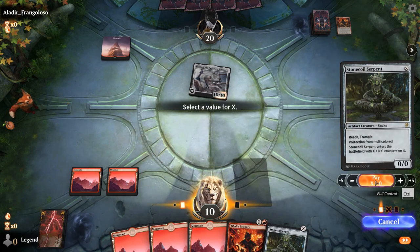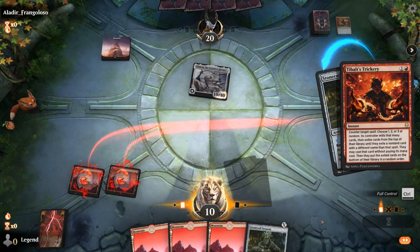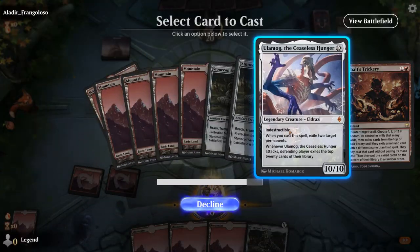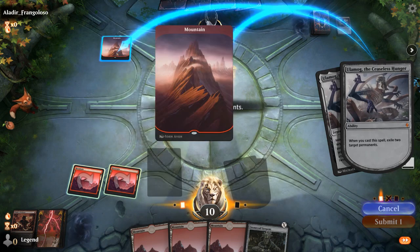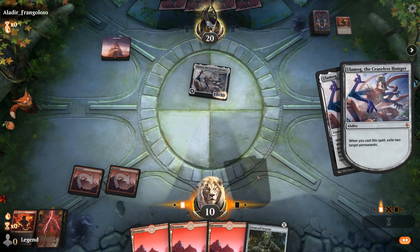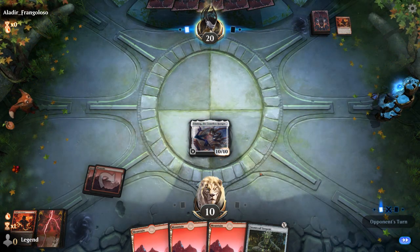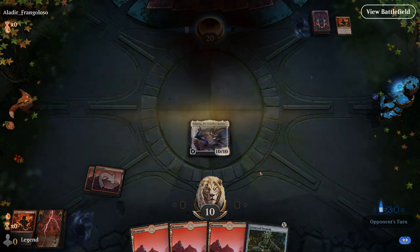Stonecoil for zero. Trickery. There's Ulamog, which exiles Ulamog and Mountain. Now we should be able to win. On to the next one.